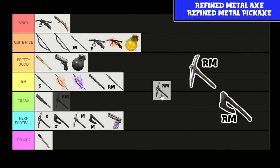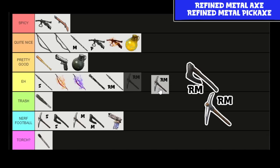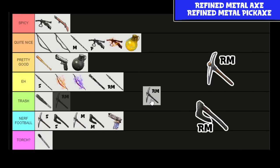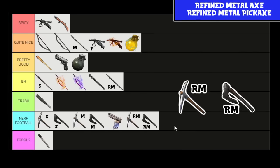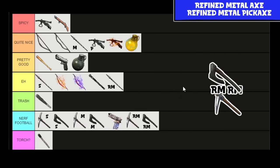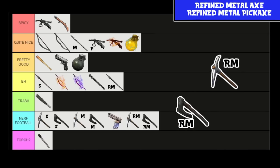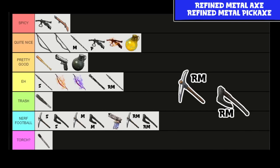Moving on to refined metal, we've got — for some reason at a totally different level than the spear — the Refined Metal Axe and Pickaxe. They're still trash. Just don't. They do like 40 damage even for refined metal — don't be hitting stuff with these. Do build them because the mining is great, but as a weapon they suck. Nerf football, squeaky noise, don't do it.